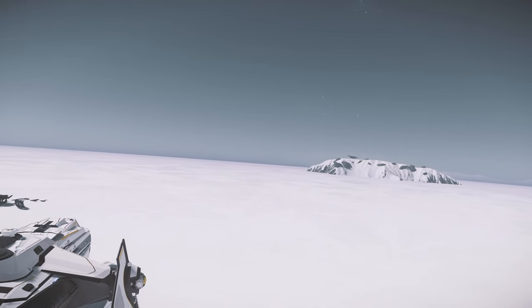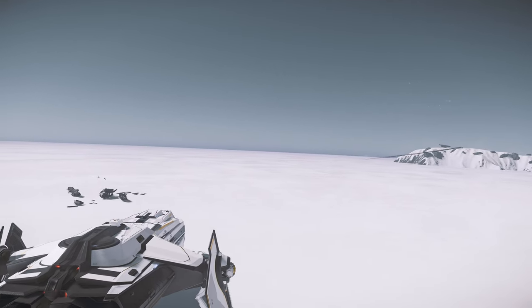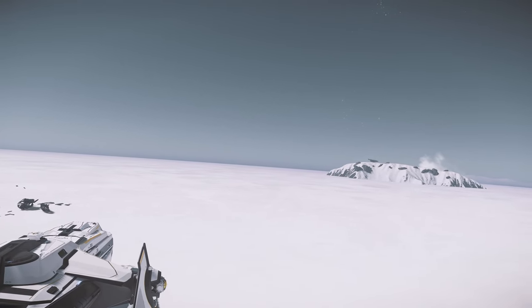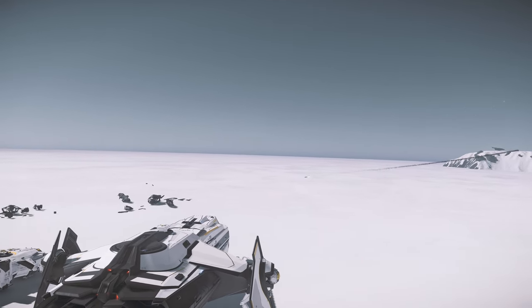Alright, ladies and gentlemen, this is it for Part 2 of the Ultimate Weapons Rack Guides. We checked out all the Aegis and Anvil ships, and we also did a little test at the end with a nice surprise finding. I hope you guys enjoyed it, and I will see you guys in the next one. Bye!